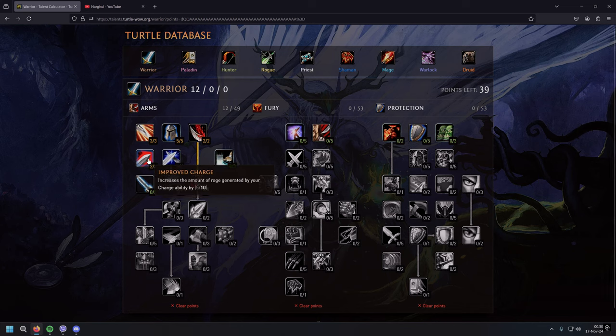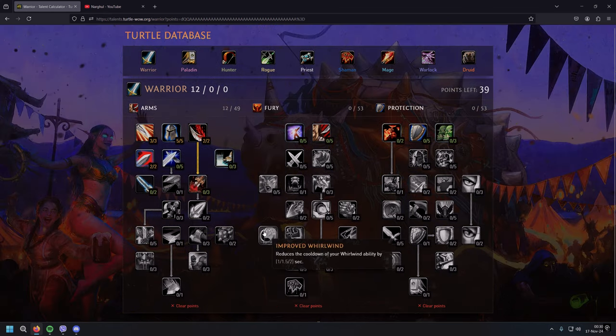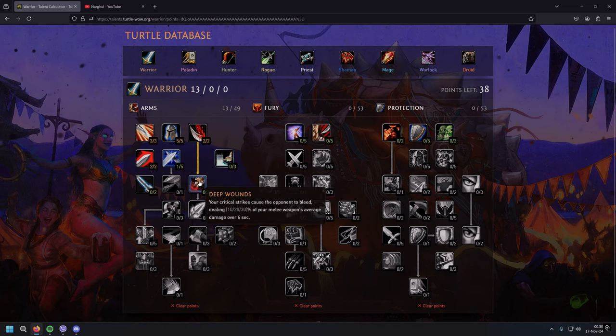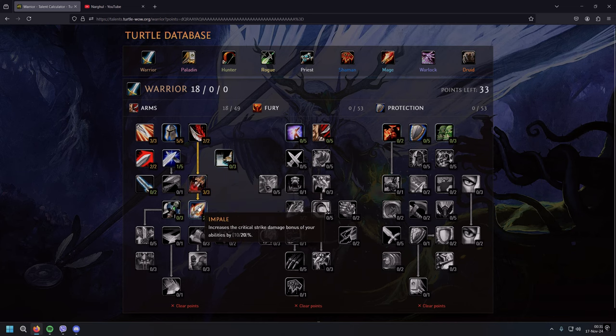When you charge you're getting 25 rage — enough for a Mortal Strike, and enough for Whirlwind since you stance dance to Berserker Stance. Whirlwind costs 20 rage. Then we have one point in Deflection — very useless in PvE but we need it to go deeper into the tree. Deep Wounds: your critical strike causes the opponent to bleed, dealing 30 percent of your melee weapon's average damage over six seconds. That's huge.